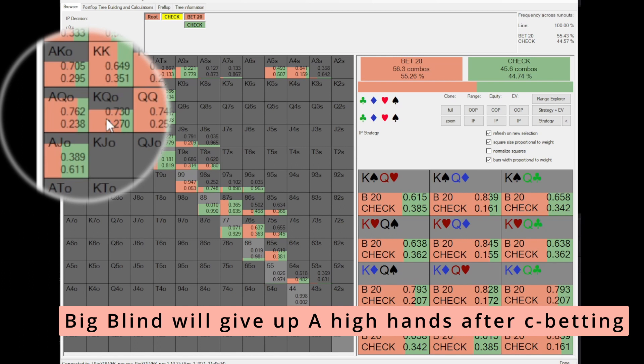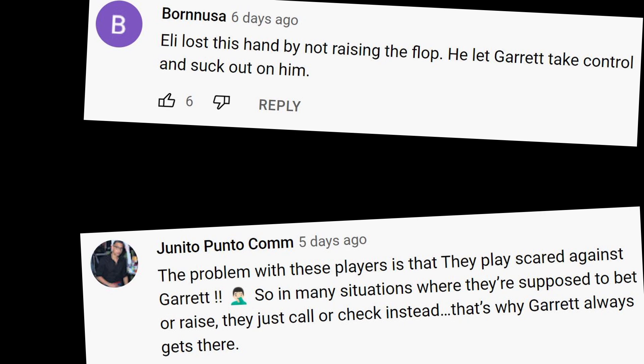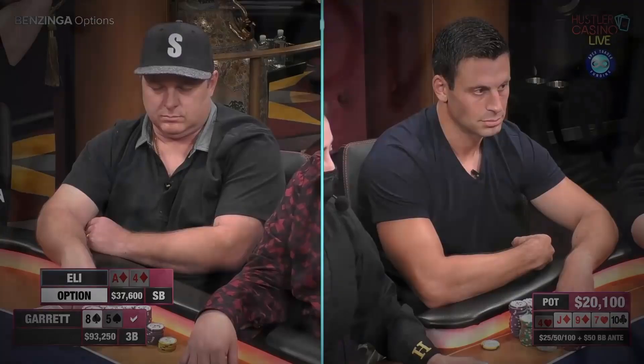The thought process behind comments like these probably doesn't include these considerations. It rather focuses on the exact hands that were in play and what would have happened in this specific hand had Eli raised. Yes, Garrett would have folded and he would not have gotten there on the river this time. However, this kind of results-oriented thought process does not help you the next time you are playing a hand in a spot like this.